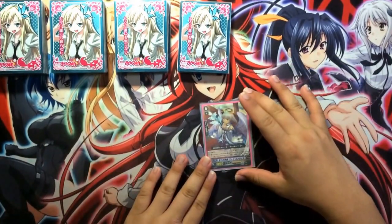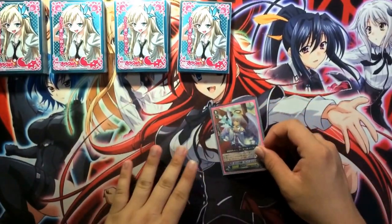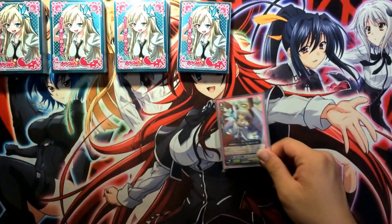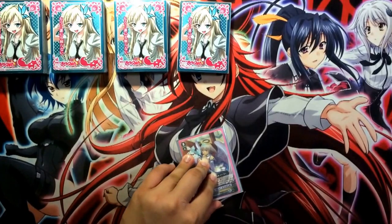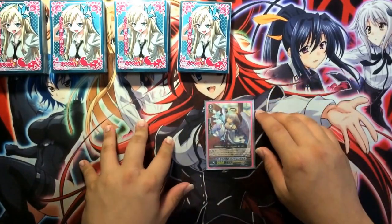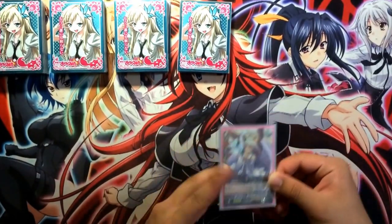I'll start with the starter. The starter has the effect of Forerunner, of course, and the other effect is that when your Vanguard is in Legion, you get to move her into soul and soul charge three, then give your Vanguard 5k power. It's a very good effect because it moves four cards into the soul instantly, which is like 60% of your cost for Idrisil. However, it's a Legion-only skill, so it's a very slow card that you might get sniped very early because people don't know how good this is.